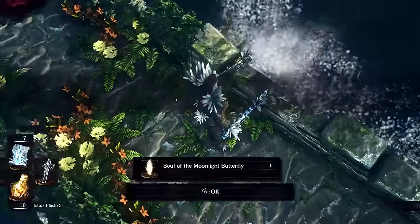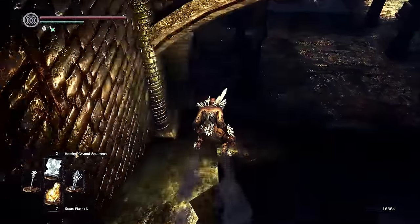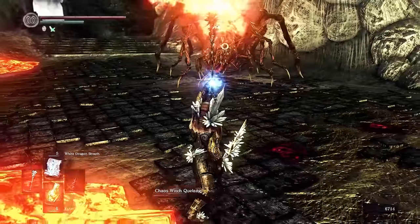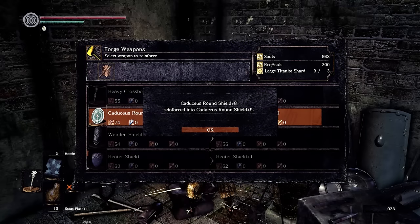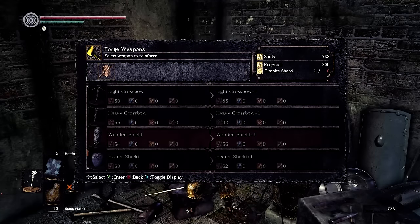This Butterfly Soul is the missing key ingredient. Sliding back through the depths we rediscover our old merchant friend — remember these crystal weapons can't be upgraded and they break very easily. Then after the Gargoyles and Quelaag I can ring both the bells and upgrade a shield to plus 10 at Andre. I can't use this shield yet but I'll need it for my plan with the Butterfly Soul.